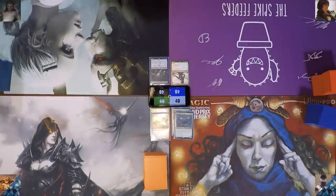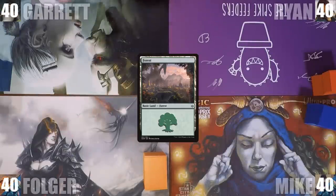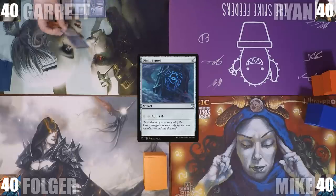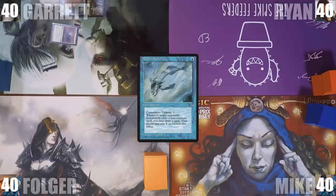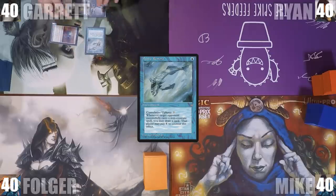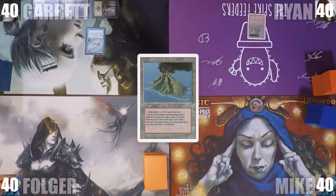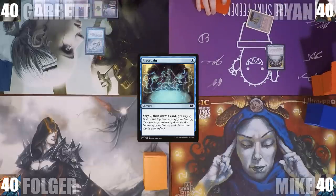Garrett wins the Chubby Bunny Challenge and gets to start us off. He plays a Forest, casts a Mana Vault, taps it to cast a Dimir Signet, then uses his remaining floating mana to cast a Mystic Remora. All set up for success, Garrett passes to Ryan. Ryan plays a Volcanic Island and casts a Preordain, scrying 2 and drawing a card, then passes.